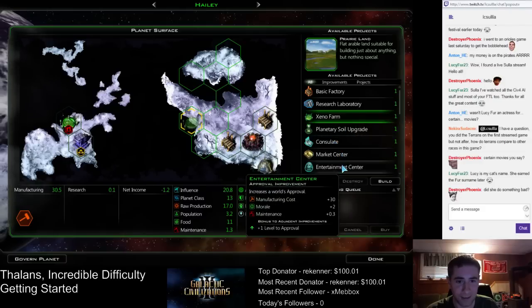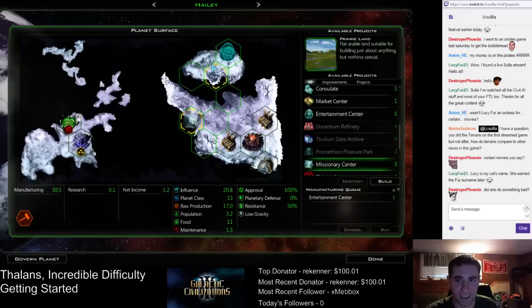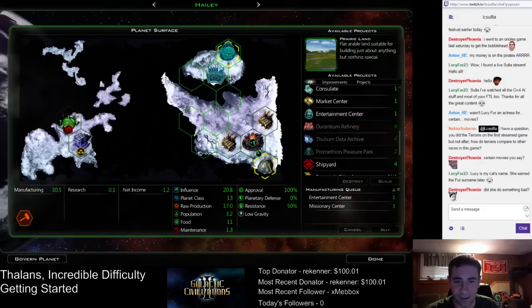We don't need another farm — we want the entertainment center and the missionary center. And then we're going all out on factories in this area after that.